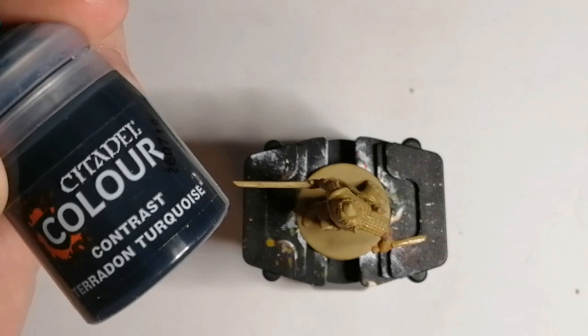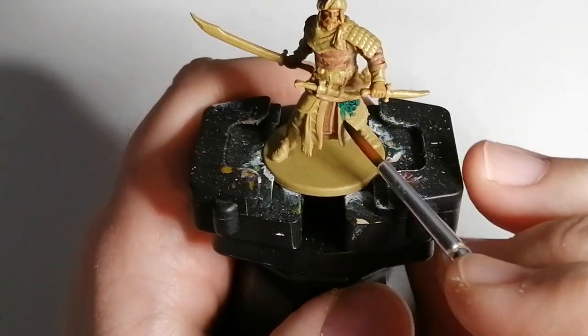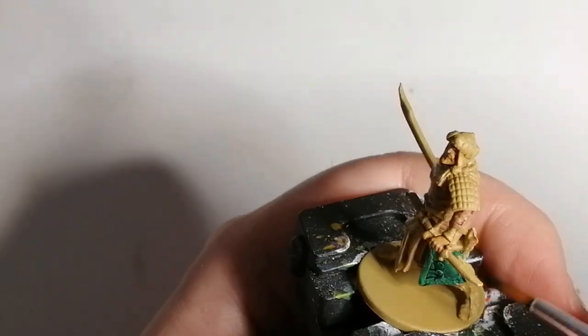Now we're going to move on to Pteradon Turquoise, which is another contrast paint. This is going to be for the crude dress — I guess you'd call it — and also for his tunic.